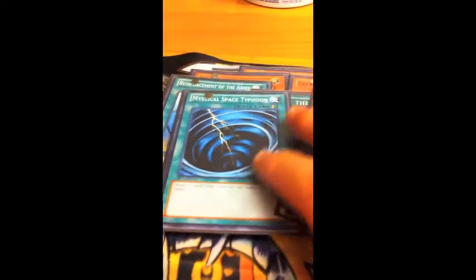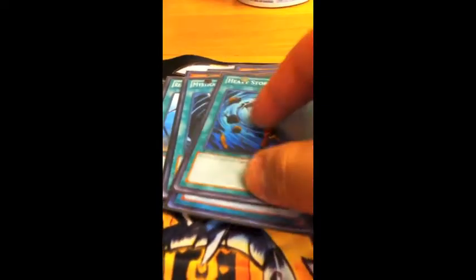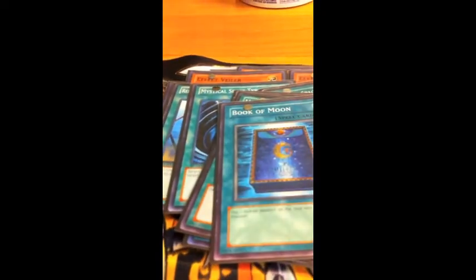It really helps with hand filtering and stuff like that. One Monster Reborn, Darkhole, Heavy Storm, and Book of Moon. That's the basic spell lineup — I run pretty much staples.